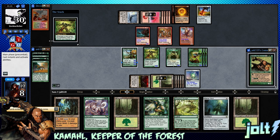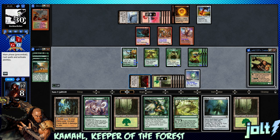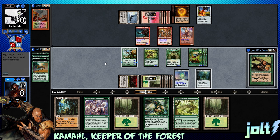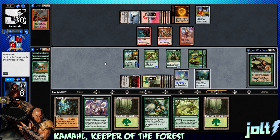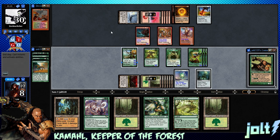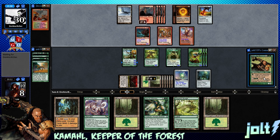Getting extra counters on our plant tokens. We still have one mana left - get down the Mana Vault. We have Tooth and Nail so we're probably just going to tooth and nail for Craterhoof action. Just hold back and let them swing in through this mess of Kamahl's forest. We need to get Kamahl down too - they were swinging in hard and we were just trying to get value out of everything.